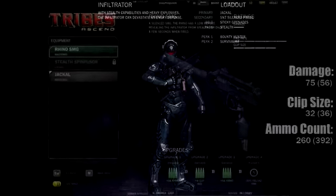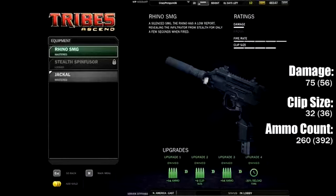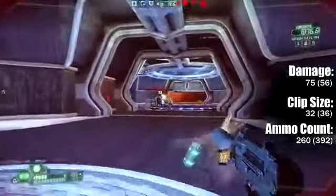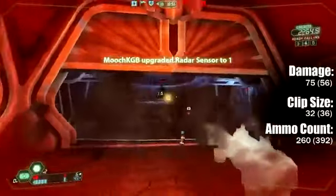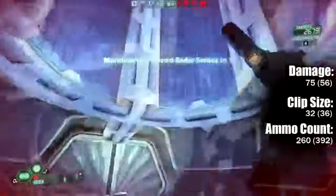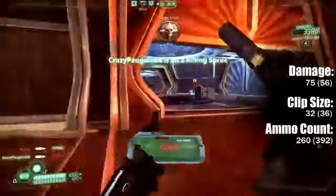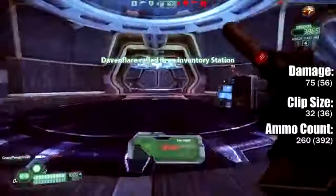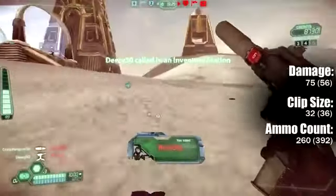First weapon on the list is the Rhino SMG — a really weird name for a gun, honestly. It has no properties that make me think of a Rhino. It is a pretty decent weapon overall. It has a great rate of fire, pretty decent damage, and it's optimized for your class, meaning when you're in stealth and you fire this weapon, as soon as you stop firing, you'll return to stealth. That works really, really great with this class because your whole niche is stealth. It's a great default weapon — you can do a lot with it, but there are a couple of other options to look at.